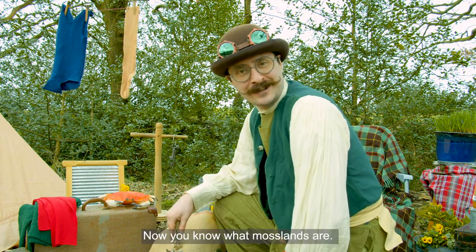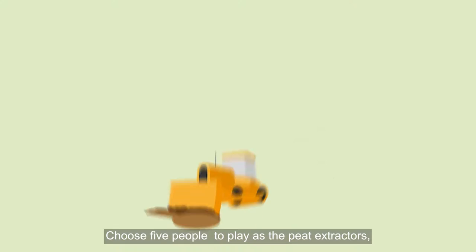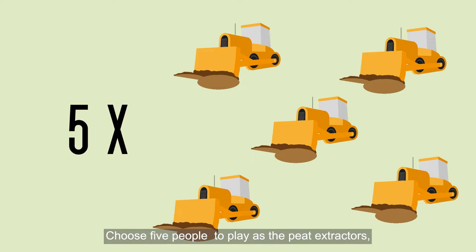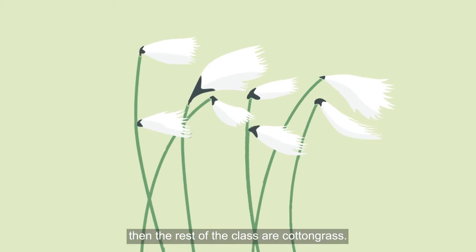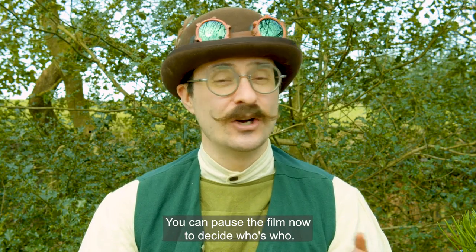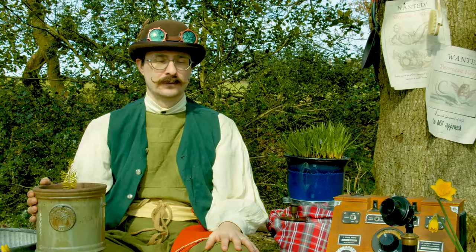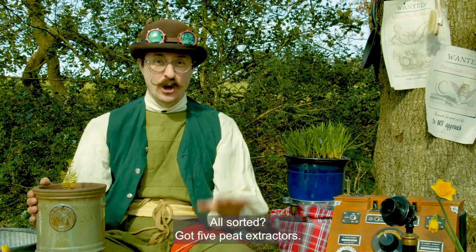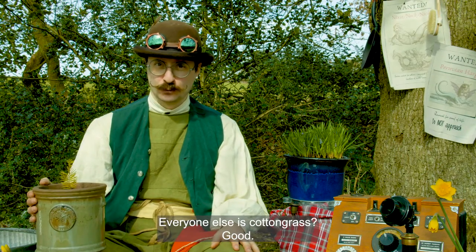Now you know what Moselands are, it's time to play the game. First of all, the setup. Choose five people to play as the peat extractors. Then the rest of the class are cotton grass. You can pause the film now to decide who's who. All sorted? Got five peat extractors? Everyone else is cotton grass? Good.